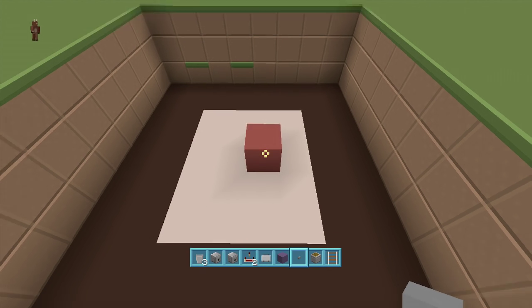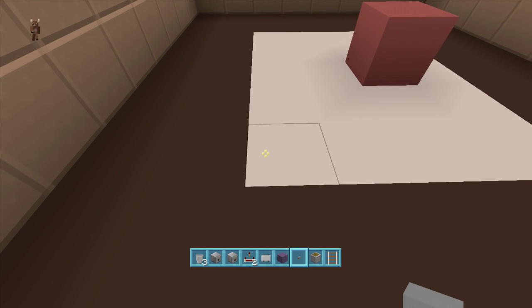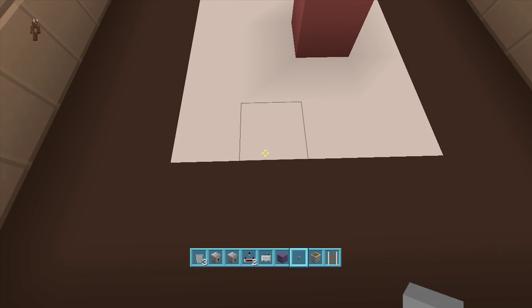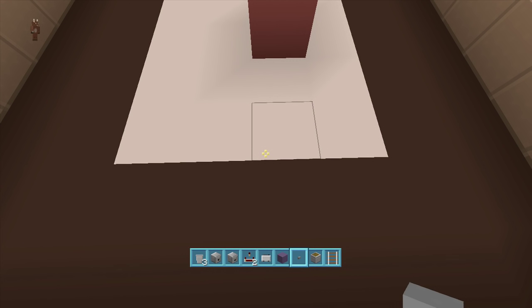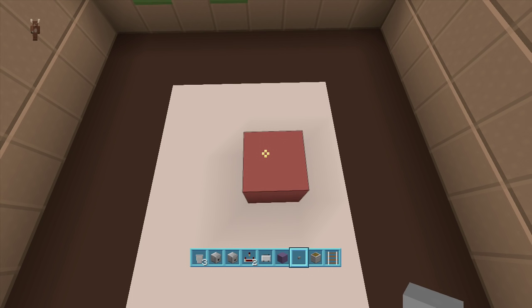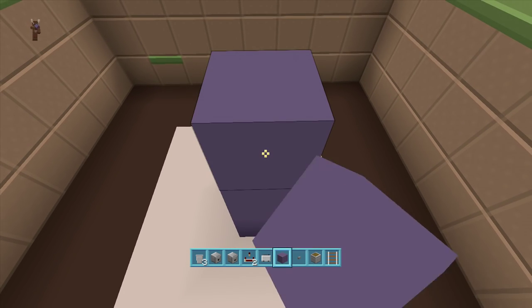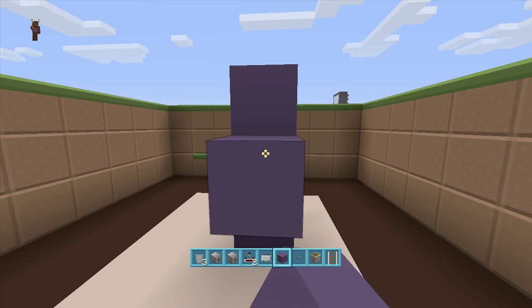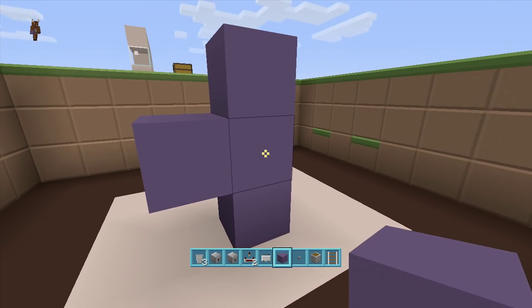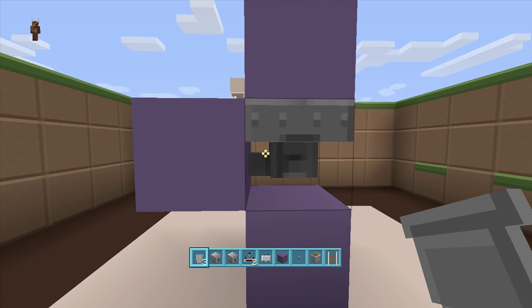Once you've got your four by five spacing and dug down three, come to the bottom left hand corner and count over three blocks — one, two, three — then count up three blocks — one, two, three. That's where our door is going to be. Come up three more blocks from here, then come off one block towards the front. Delete the middle block and put a hopper going into the block so the notch is going into the side.